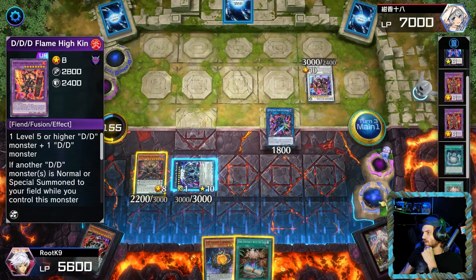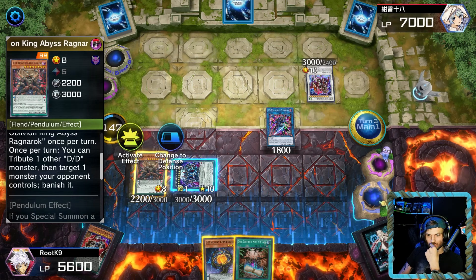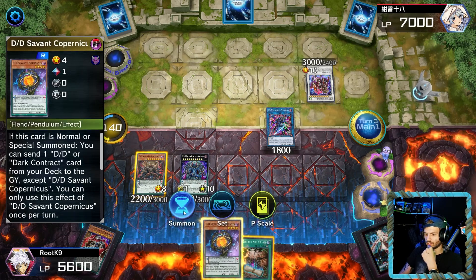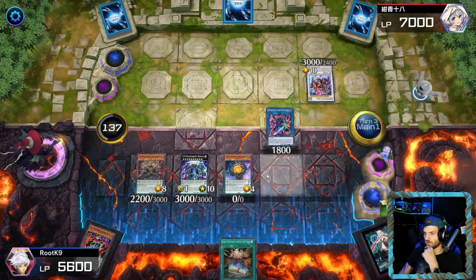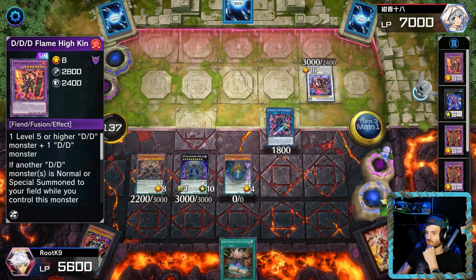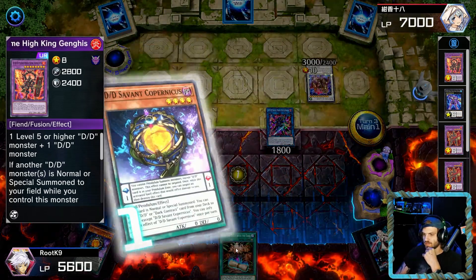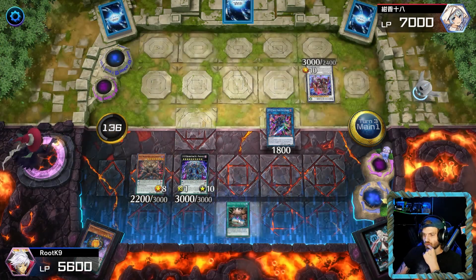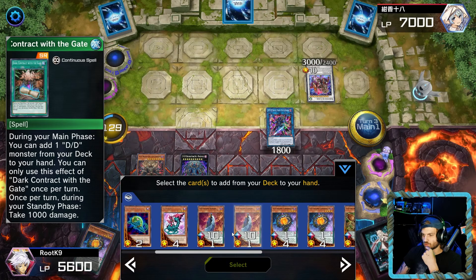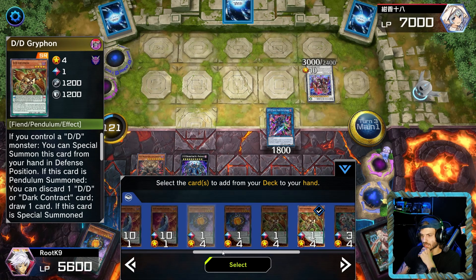Alright, let's see what we got in the graveyard — we've got a lot of monsters in the graveyard but nothing in hand. We need to bait out his negate, so let's go ahead and summon our Copernicus and send a card to the graveyard. We're gonna try to see — got him! Baited, that's all we wanted. We could have gotten rid of our Dark Contract, so let's go ahead and add Griffin to our hand.